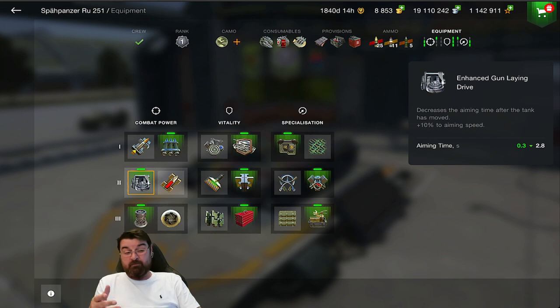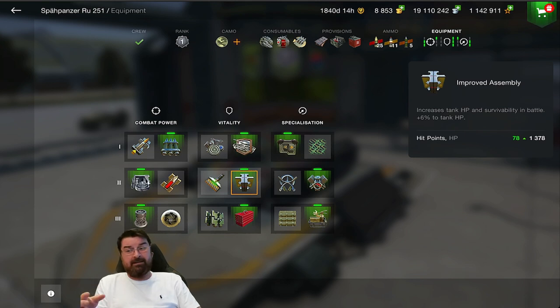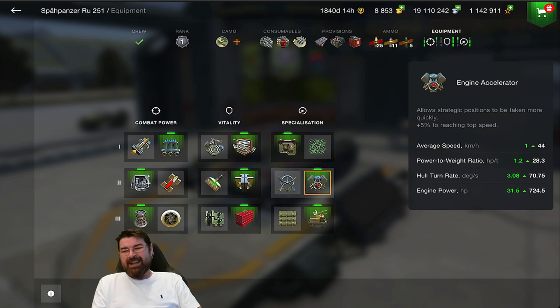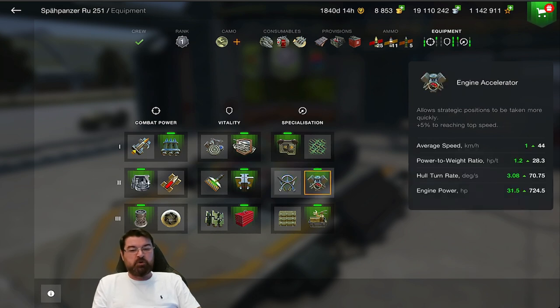I'm using the enhanced gun laying device rather than a supercharge - there's already enough velocity in the ammunition. I want that improved aim time. I'm using improved assembly rather than enhanced armor - four percent of nothing is nothing. What's the point of enhanced armor when the base is only 20 millimeters? It gives no advantage; HE from everyone is still going to blast you. Improved assembly gives me 78 extra hit points, which is better than nothing. The engine accelerator gives me better hull turn, more engine power, and better power-to-weight ratio for terrain crossing.